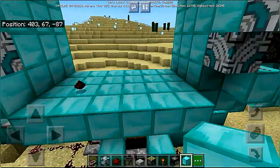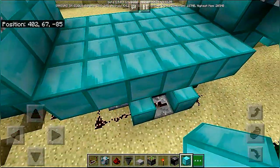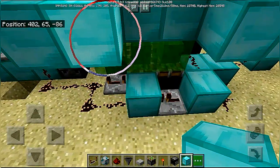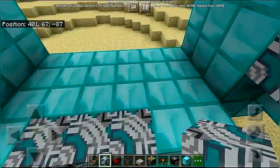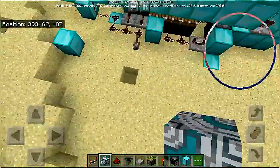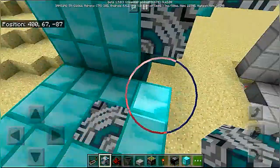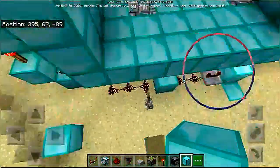This is a slime block and slime blocks don't go well with other blocks over here and over here. It sometimes bugs me because this is an even number and I cannot make it symmetrical. And now we can try the door.